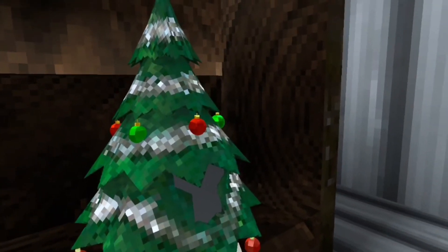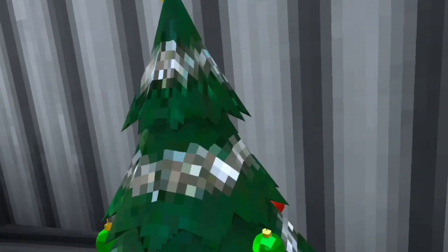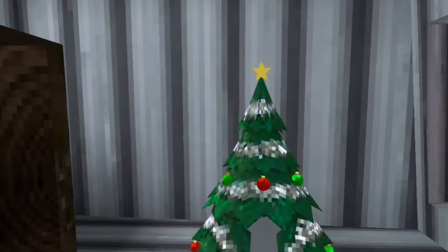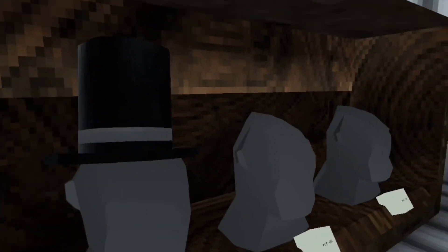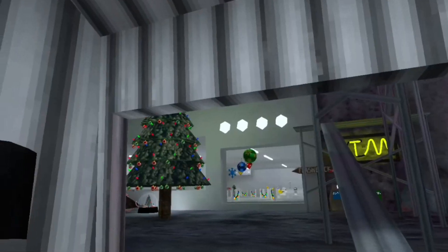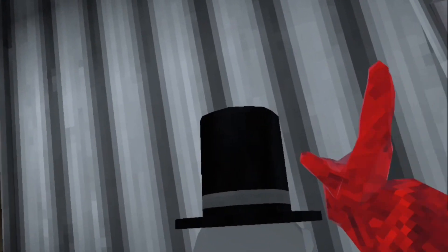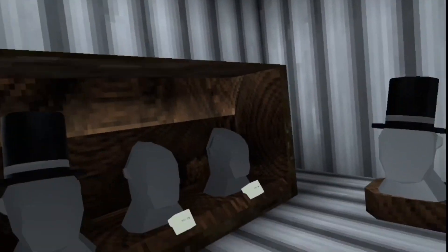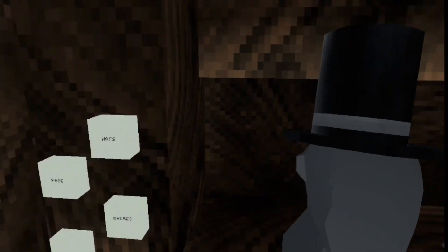But next up we have the tree, and that goes along with this badge here. So yeah, there's the tree. And finally we have the top hat. This will probably be my main cosmetic. I'm planning on just doing this top hat and every single free badge — I'll just be having it on. But those are all my hats.